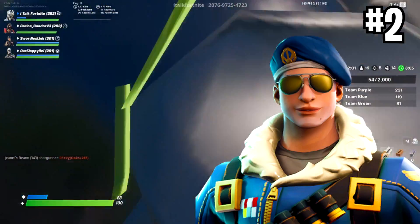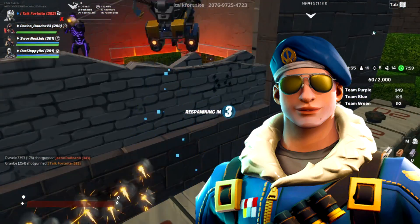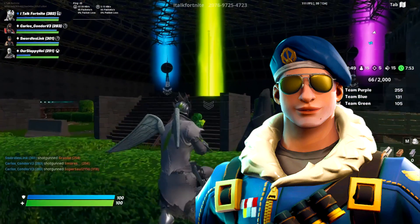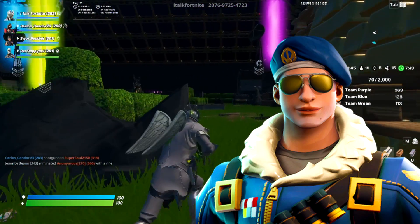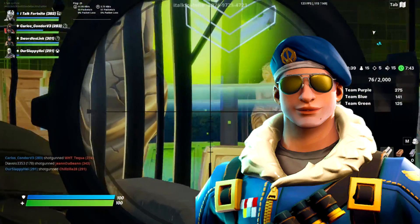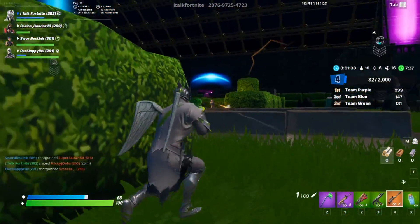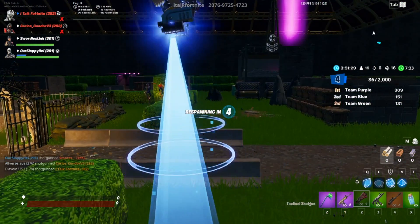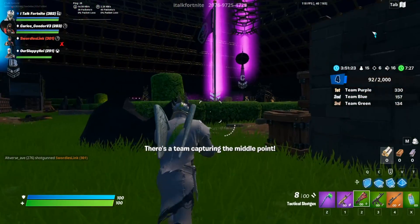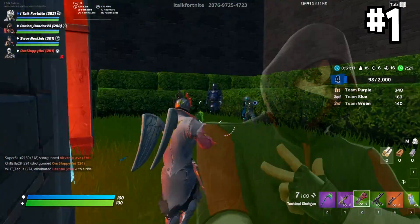At number two we have Royal Bomber. I might be one of the only people who really likes this skin. It's kind of a Raptor ripoff, but with the glasses and the beret he looks so cool. The striking blue, the badges on his chest, the pants — he looks like a pilot. It's one I like to run a lot, and not many people seem to have this skin. That's why it comes in at number two.